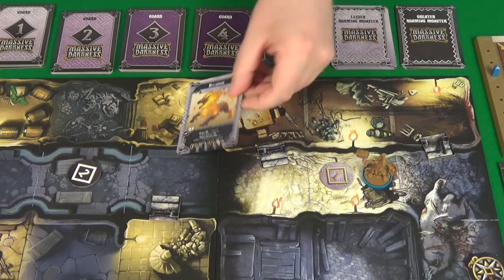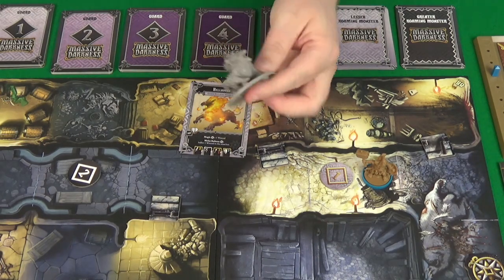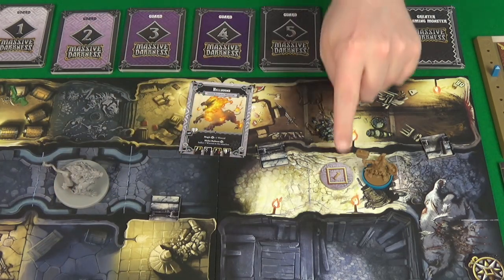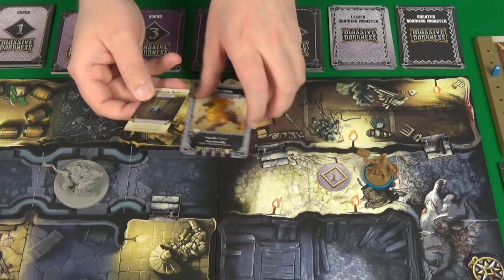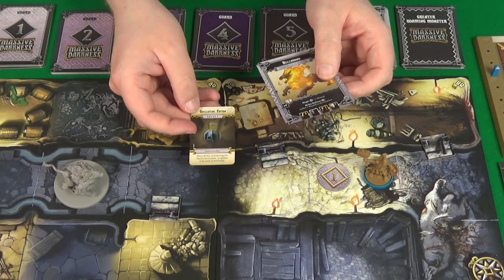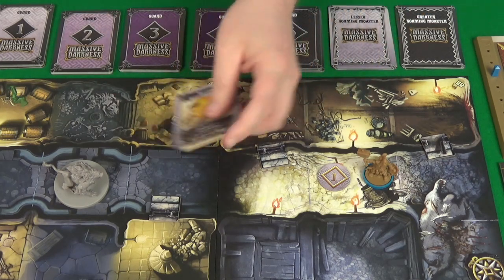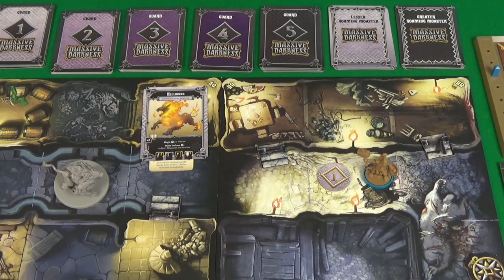We get a Hellhound. Here is our lovely Hellhound miniature and we place him out. As a roaming monster he is a guardian and therefore gets a treasure card of the current level. He gets a Guillotine Potion which gives an extra action - that's not going to help him, but it will be nice for me as a reward when I finally get around to killing him. So that's the event resolved. End of round, move token, and it's on to player actions.